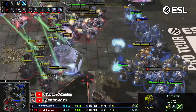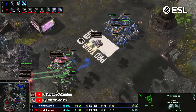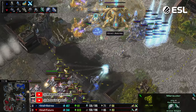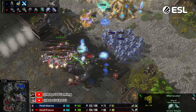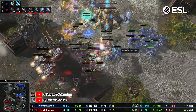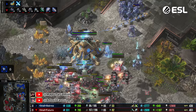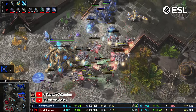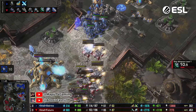The second colossus falls down — all AoE is reduced — and stalkers, zealots, and one immortal hammering away. An immortal is shooting at a ghost right now, which is not helpful. It should focus marauders. Future is sniping that one now. Well done by Future — he's been doing a very nice job coming back into this game. Now it's only stalkers against so many ghosts and marauders. Stalkers are not the answer here and he's gonna have to give up the space.